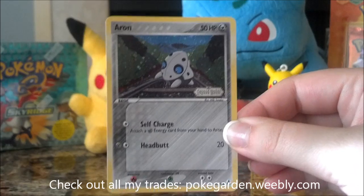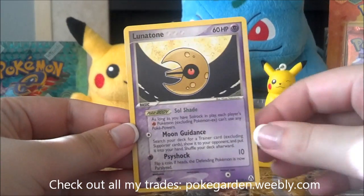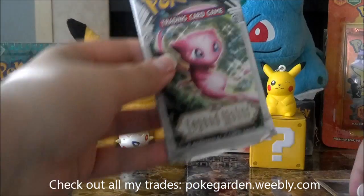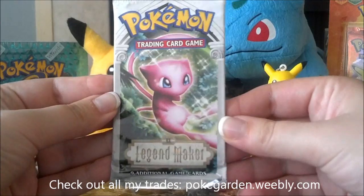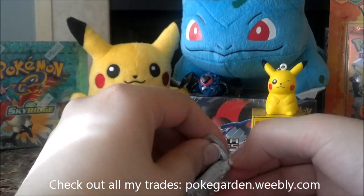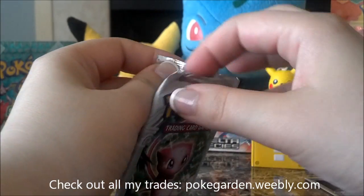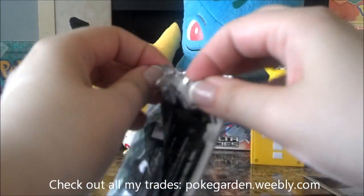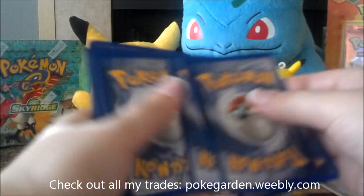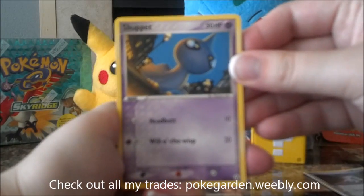I do have that one so that card will be up for trade, and the rare is another Lunatone rare which will also be up for trade. I don't need another one of those. And the last pack — how fitting that it's a Mew. I've been really happy with this set overall. I did end up pulling three EXs so far, who knows what's in the last pack too, so it's been pretty nice. I will have a recap of what my set looks like at the end of this video and all my wants will also go up on my website so you can see that if you have anything for trade.